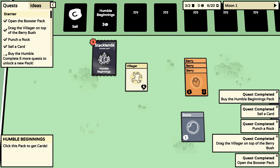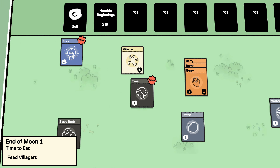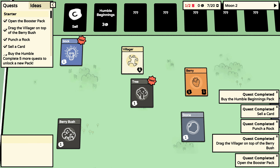I take the coins and throw them onto the pack that I want to buy. Stacklands humble beginnings booster pack — I got a idea card, a stick, a gray bush, and a tree. Time to eat! End of moon one, so that was the end of one day. All humans were fed — start new moon.